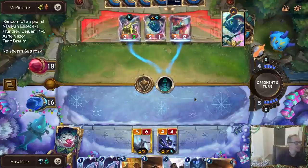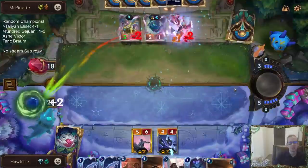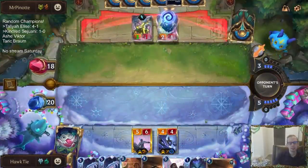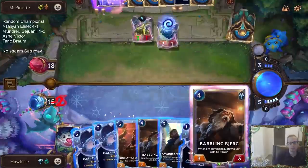This Withering Mist is perfect. We go back to 20 and mark the Fizz. We'll take a little bit of a hit — perfectly fine though. Let's put a one-mana 5/5 on top of the deck.